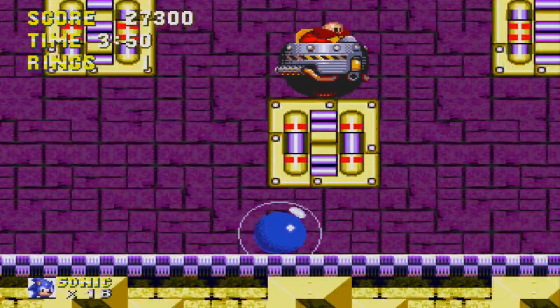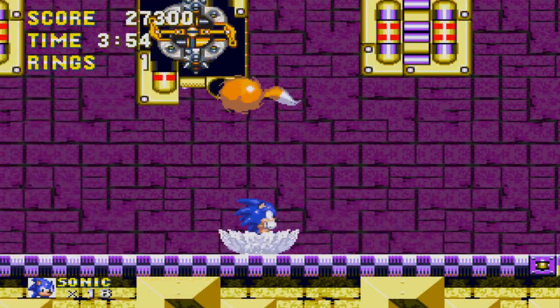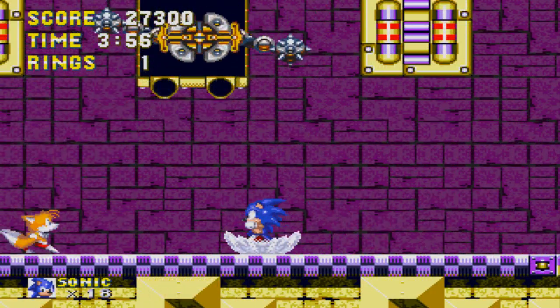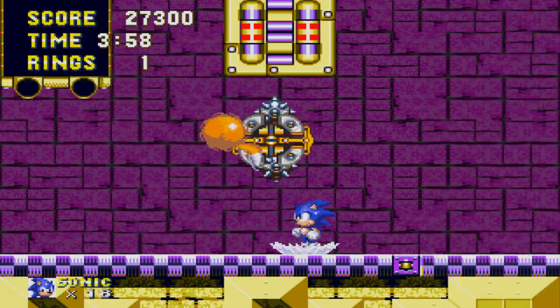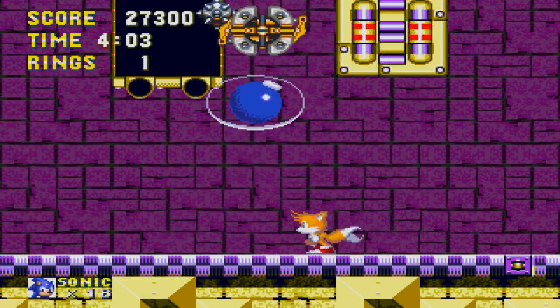We just ran out of rings — that was going to happen. The good thing about Tails is that his propellers — I know they're just his tails but they are kind of like a helicopter — they can actually harm enemies, which is really cool.